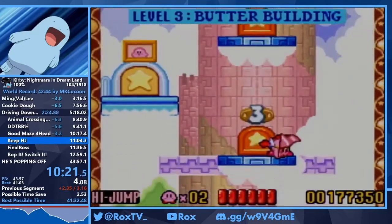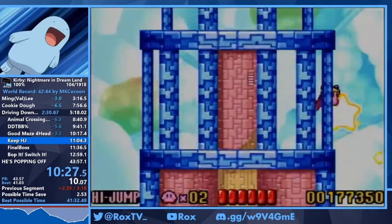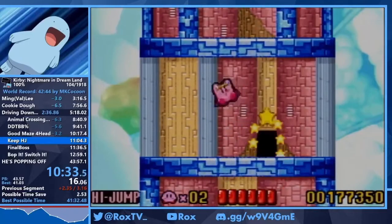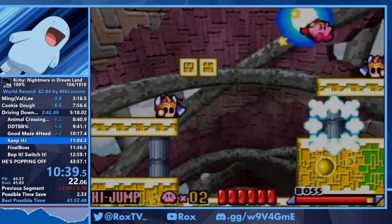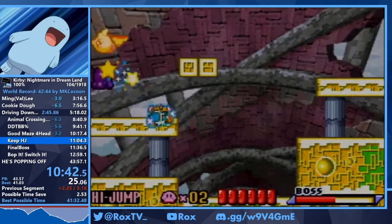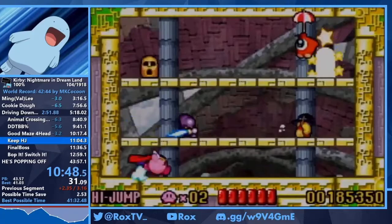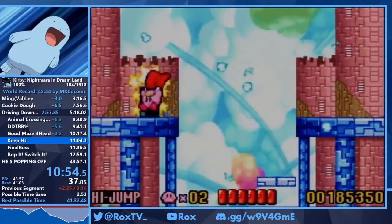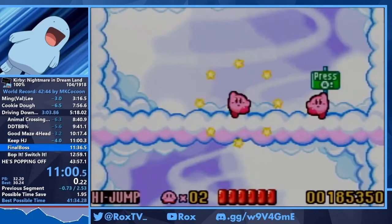Next up is the 3-4 arena — the second arena in the game. Basically arenas are where Meta Knight summons his minions and all of them try to kill you. This arena went through a bunch of variations where we used to drop high jump and suck it back in, very similar to what we did with 2-3 wheel. However it was found to be faster and more consistent to keep high jump. Many people argue it's less consistent — I think it's more consistent, and I also think it's a lot more fun. It's one of my favorite arenas in the game.